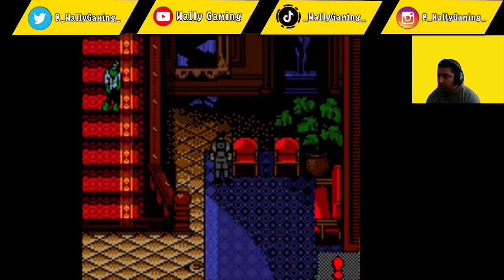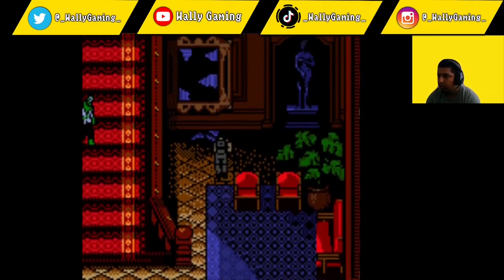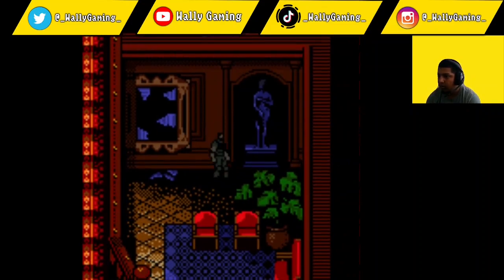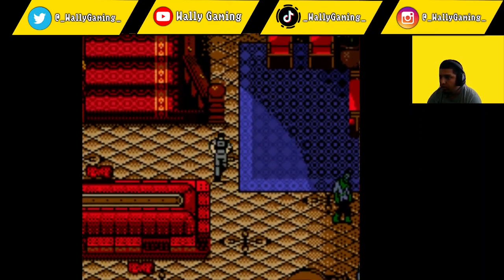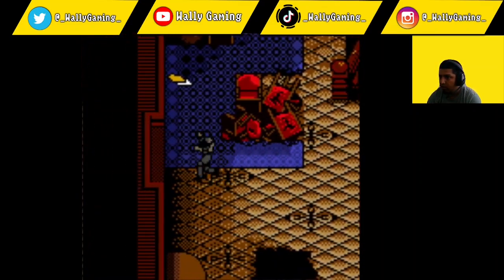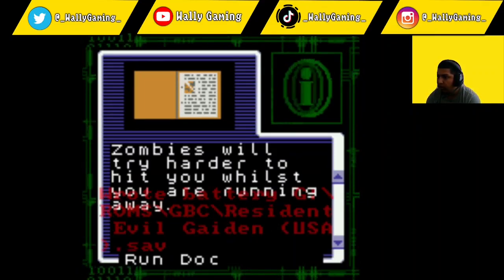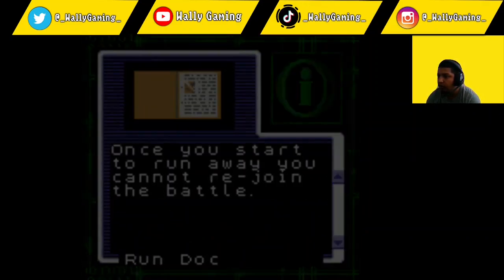All right, where do we go? Oh, there's a document. When you try to run away in a battle, you must fire your weapon and hit the target in the middle. Zombies will try harder to hit you while you are running away. Once you start to run away, you cannot rejoin the battle.